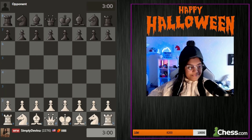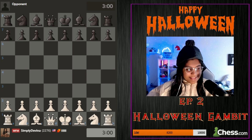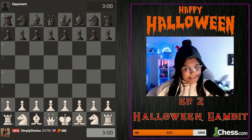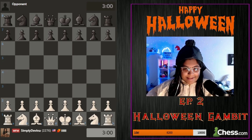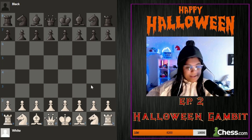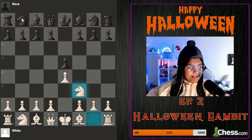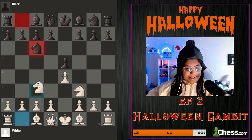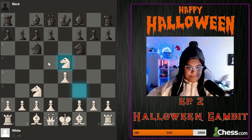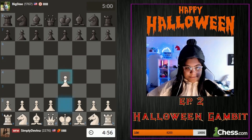All right Big Steed, the gambit I'm gonna be playing against you is the Halloween Gambit. We can't have Halloween and not play the Halloween Gambit. It starts with e4, e5, knight f3, knight c6, knight c3, knight f6, followed by knight takes e5 - sacking a knight on move four.